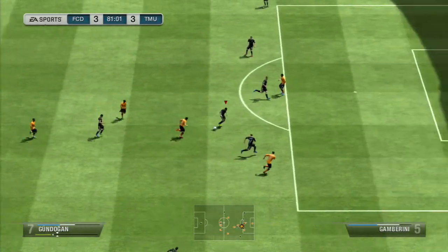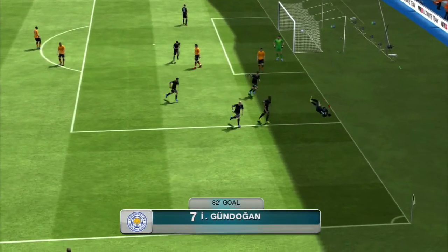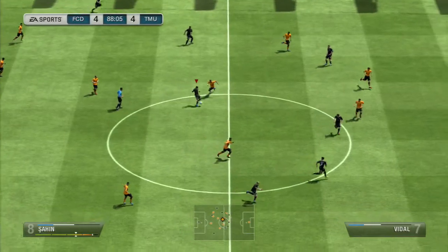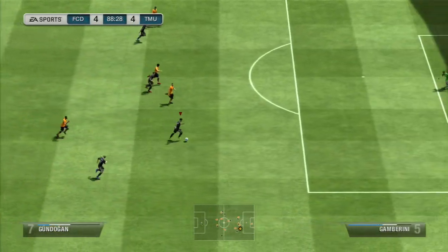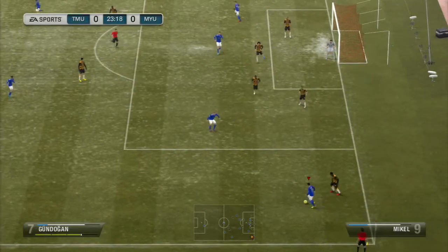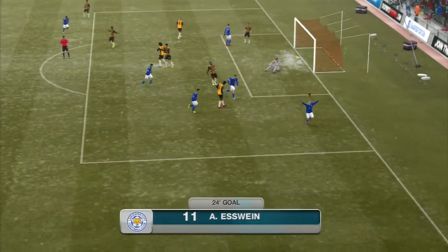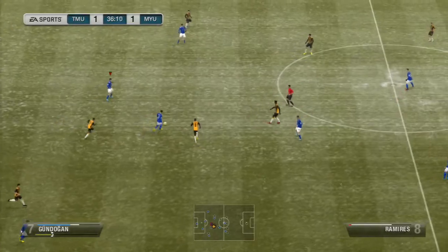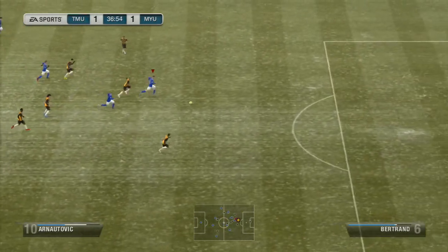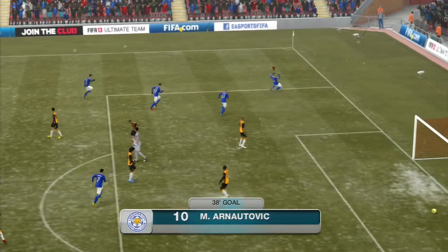All in all the defense is quite strong — both center backs are six foot four plus, which means you're going to win practically every single header. The midfielders work well too. Two midfielders always push forward while Nuri Sahin holds the middle of the pitch. If the opposition counters, he's there to help — and with 83 passing he's a great playmaker. Gundogan and Muller are a perfect combination.